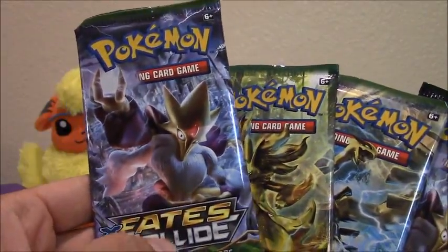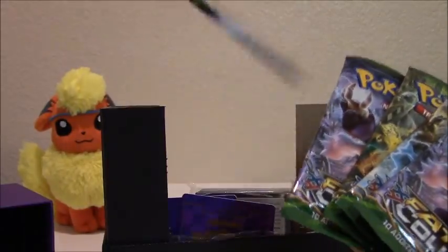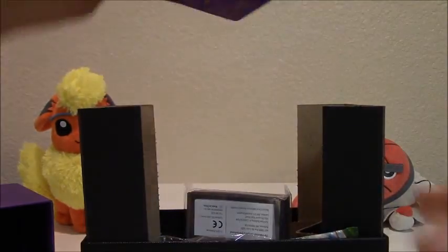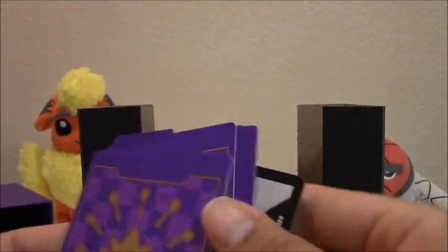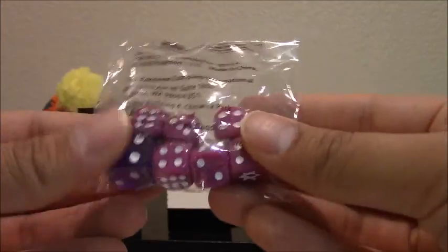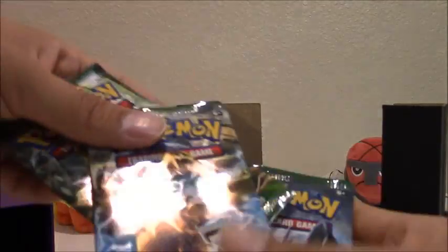You can already see we have Mega Alakazam on the cover. We have Delphox, Lugia, and these look like break evolutions. And there's a Zygarde — looks like a full form. We have the dividers, and it looks like we get two of each Pokemon on the booster packs.